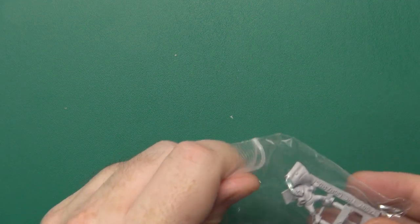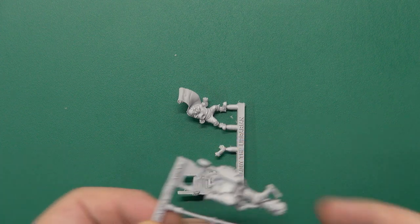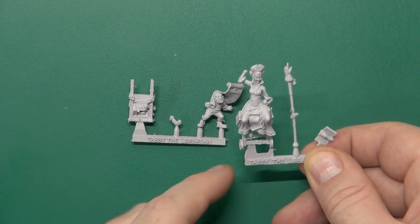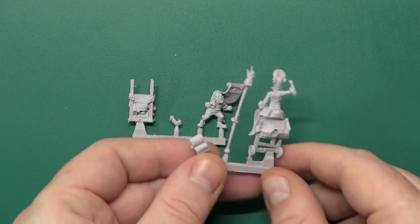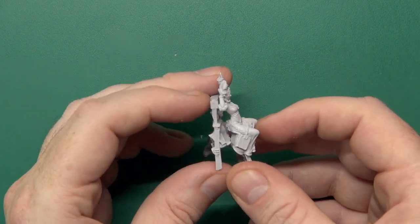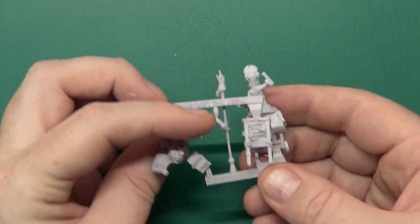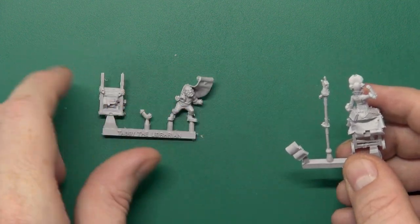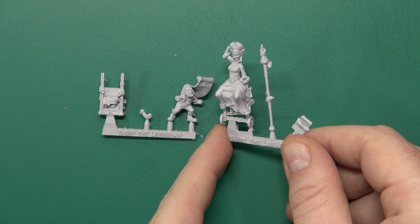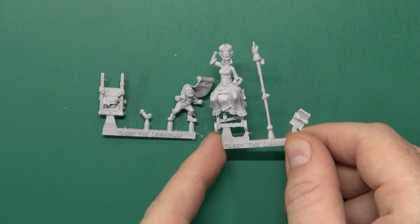Our last technically single figure - although in reality Tabby has got a helper. She's sitting on a set of library steps being pushed along and poking people. Really, really nice cast. So library steps, somebody under the back of a robe pushing - he doesn't look too happy. Tabby looks like she's having a barrel of laughs, jousting.